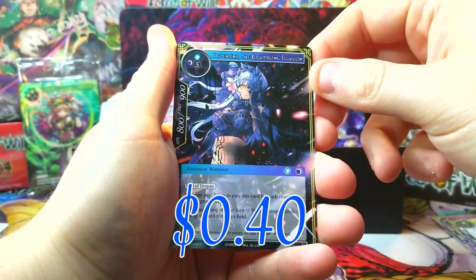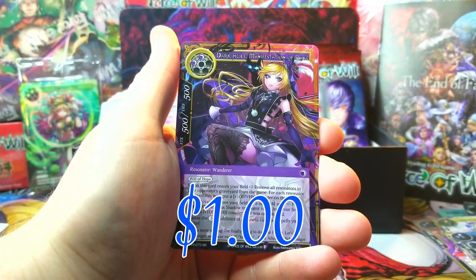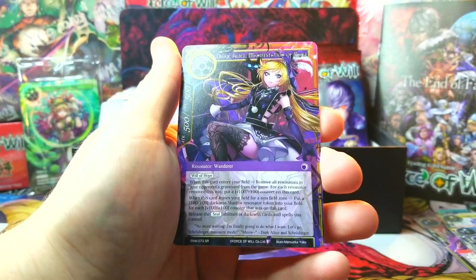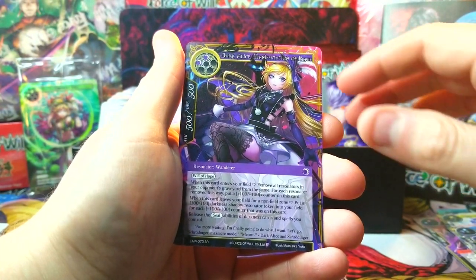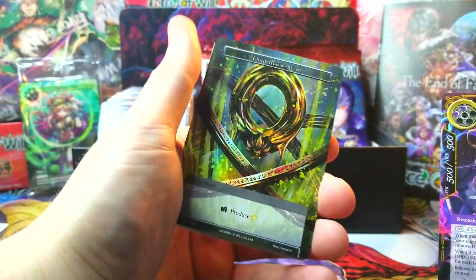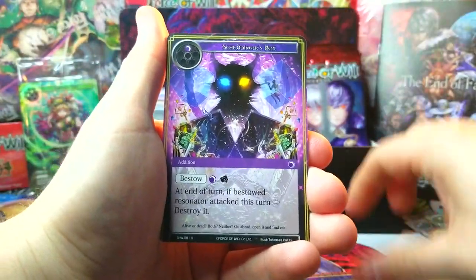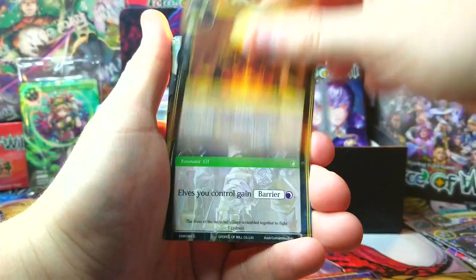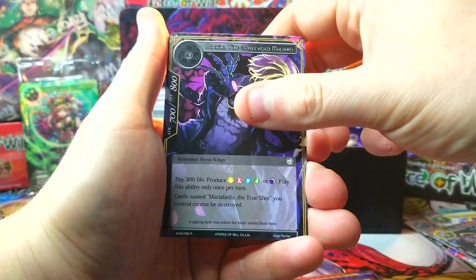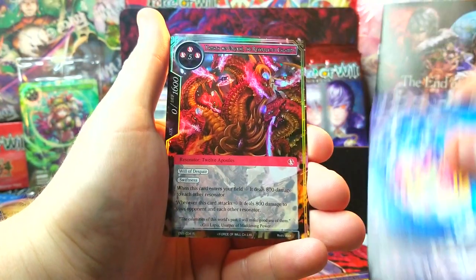Valentina the Crumbling Illusion as our rare, and behind it we got Dark Alice - that's nice, not a foil though, a bit unfortunate. Super rare, Manifestation of Rage, and then a foil Light Magic Stone on the end. You never complain about getting an Alice - usually they're decently priced, and obviously the foils are going to go for more.